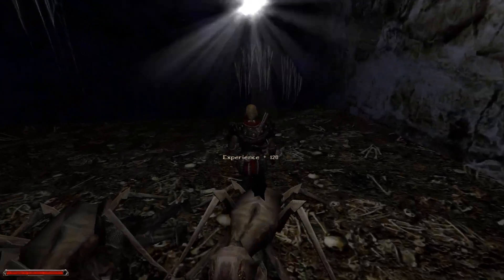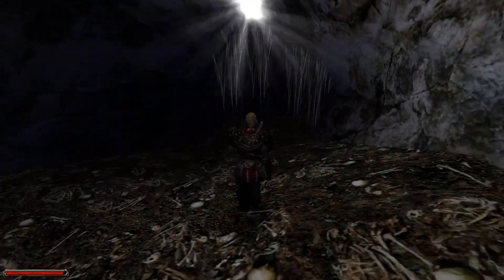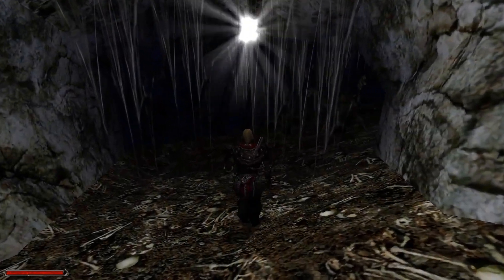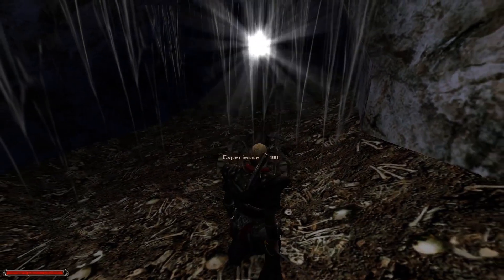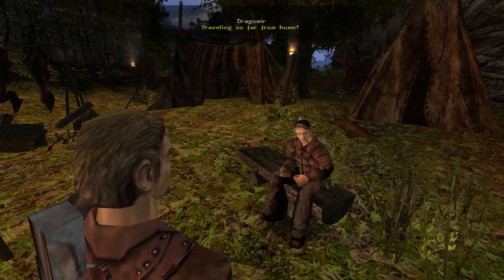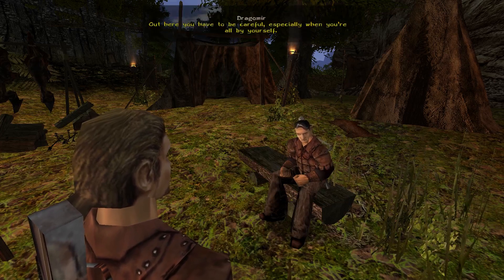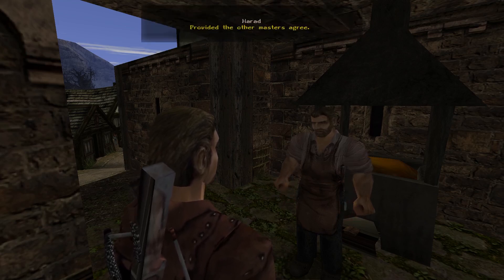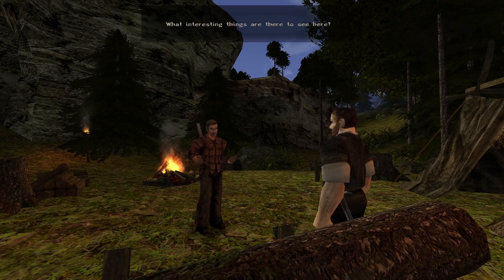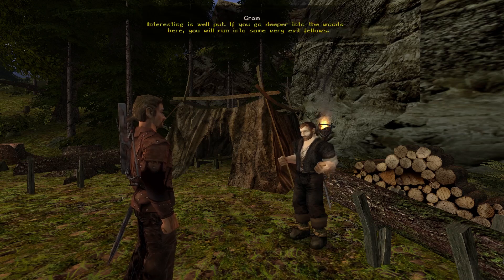Lore is an incredibly powerful tool for guiding the player through a game's world, and works great in Gothic because the gameplay has always stayed true to the narrative. The last way the game gives hints is through dialogue with NPCs. Quest givers, mentors, and random civilians all have a lot to say about the world, and aren't shy about giving you useful information. They might warn you to stay away from a dangerous area, or talk excitedly about the treasure up ahead.